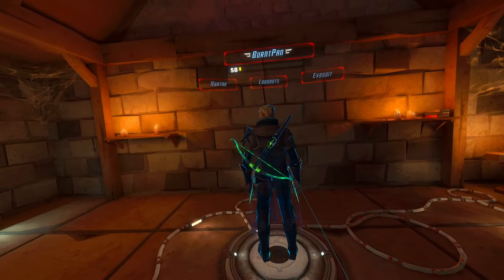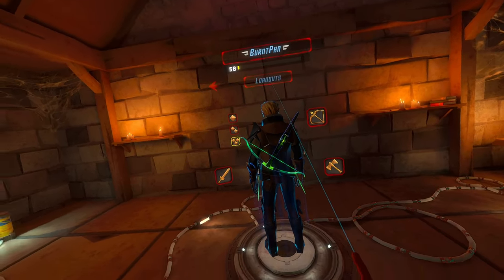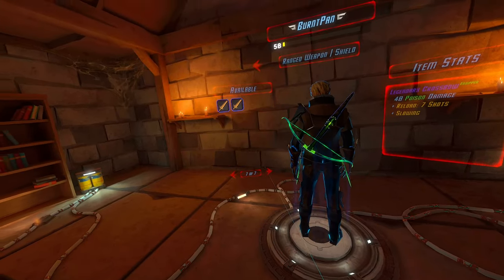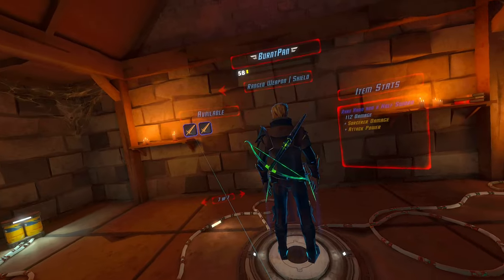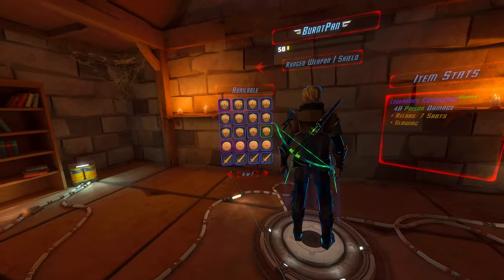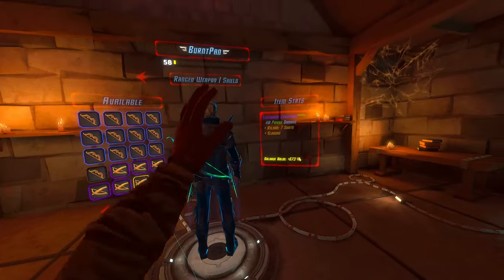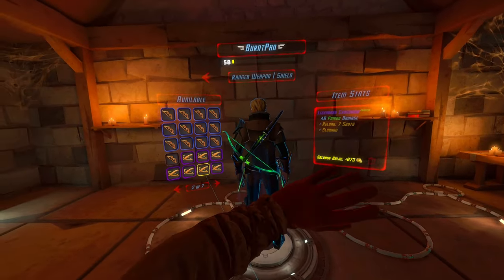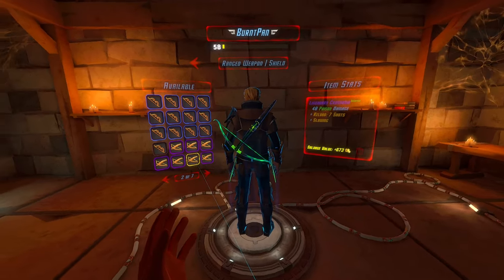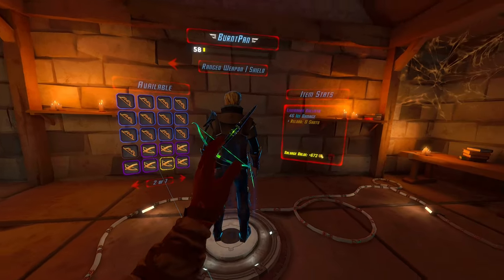I'm using basically the best weapon I have for this specific thing, which is the crossbow. I got a couple more greatswords from doing this grind, but they still don't have unblockable or anything really useful. My crossbow has poison, plus seven shots, plus slowing. It honestly doesn't matter too much, as long as it's a reload crossbow and not ice - ice is actually going to make this grind less efficient.